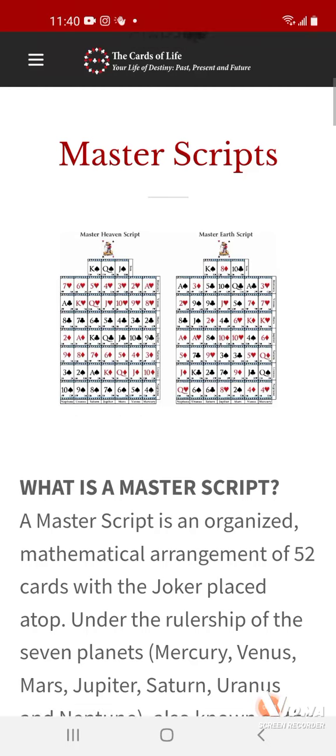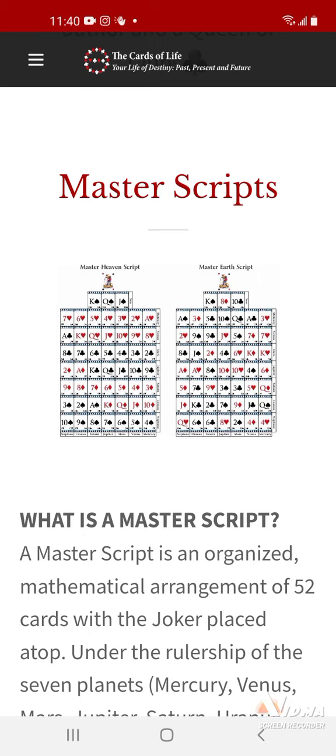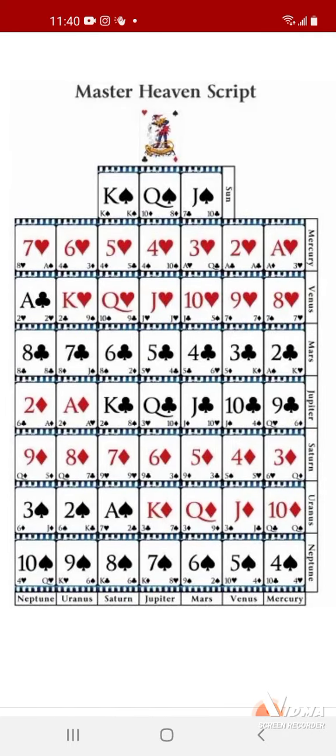Ace, welcome back. We got the cards of life. We're going to get into these spreads. Here's the master spread — the Master Heaven spread — and you see how it goes for cardology.